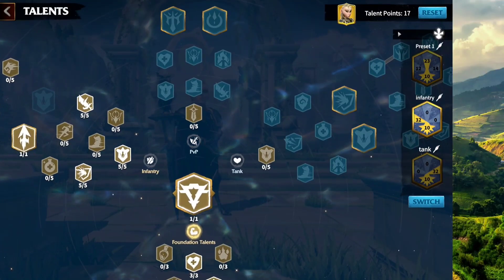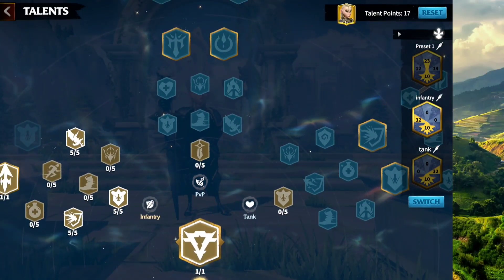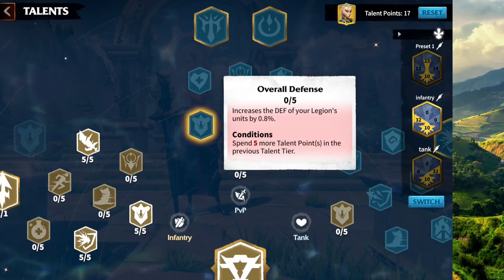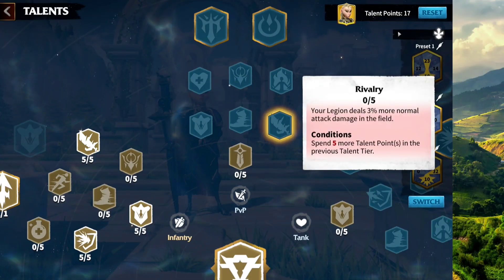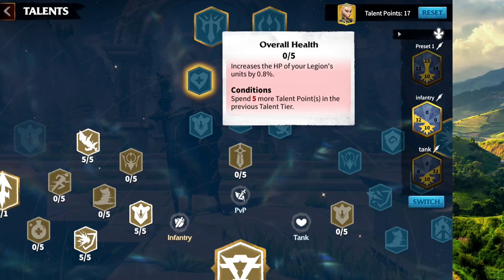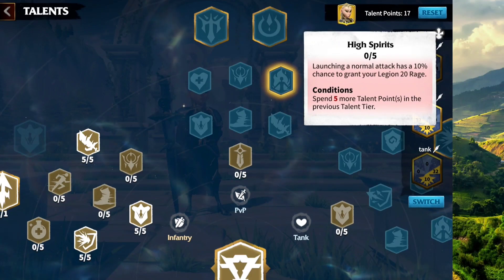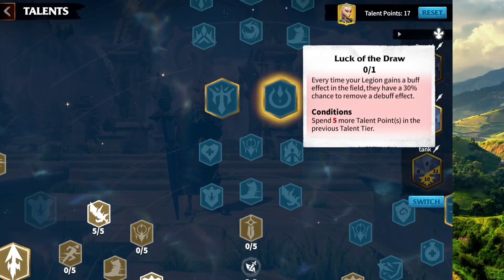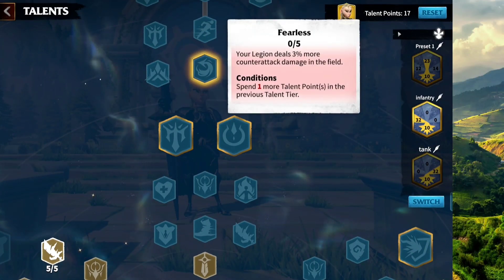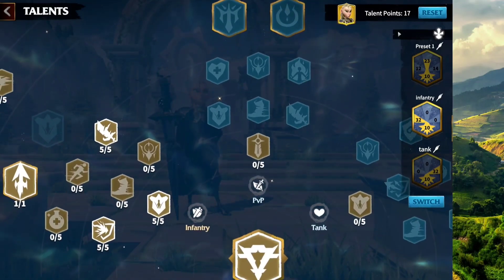Now that we're done with the Infantry talent tree, you have to decide: are you gonna go Infantry and PvP, or Infantry and Tank? For Infantry and PvP, pick the counter-attack node and then either of the two damage options depending on which you want. If you have Nika as a secondary, the skill damage node is good. Otherwise, take the normal attack damage node — it works with any secondary. I also recommend picking up Luck of the Draw: every time your legion gains a buff in the field, they have a 30% chance to remove a debuff effect. You'll have one point left — put it in counter-attack. When you get to later seasons, five-star Madeline, get more points, and dump them there.